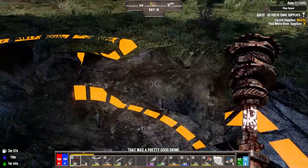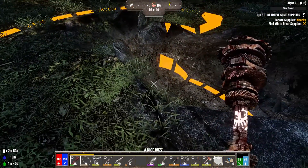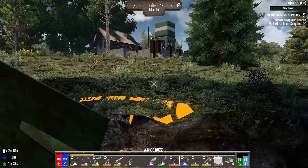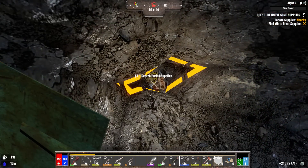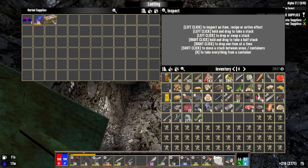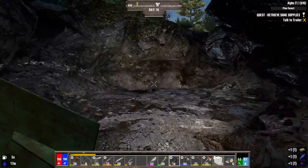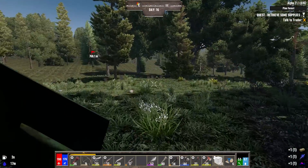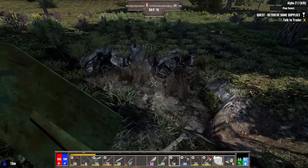It kind of looks like the circle is pulling from the other direction now, but let's keep digging — we gotta find this treasure. There it is, finally found it! What have we got? Diazepam, which is good for rifle damage, a junk baton, and the supplies. That's it, huh? That's all that was down here — I dug out all of this for that.